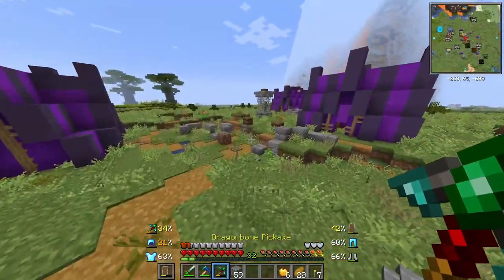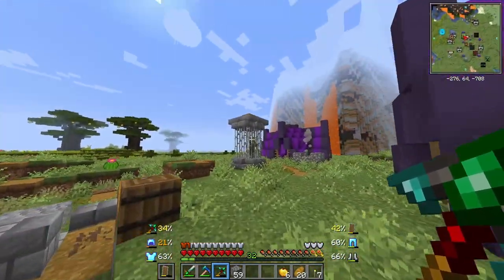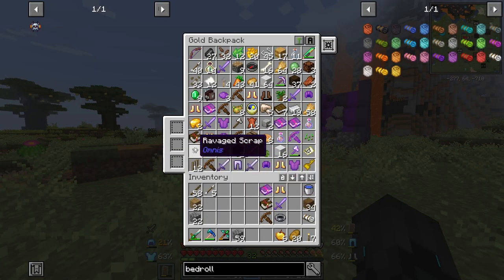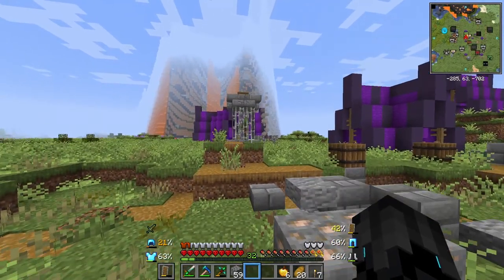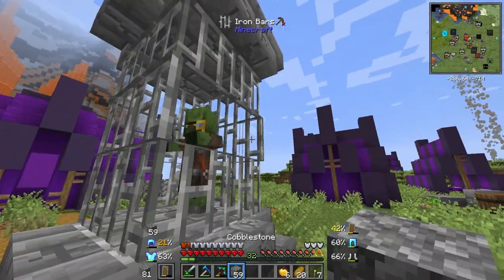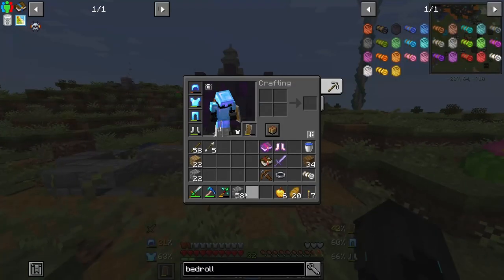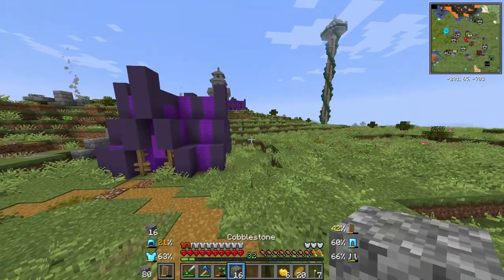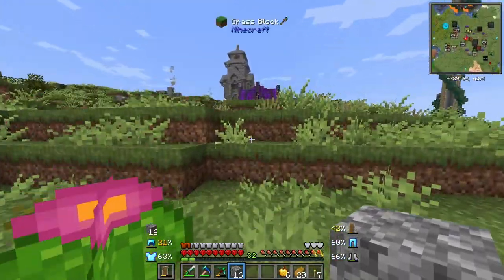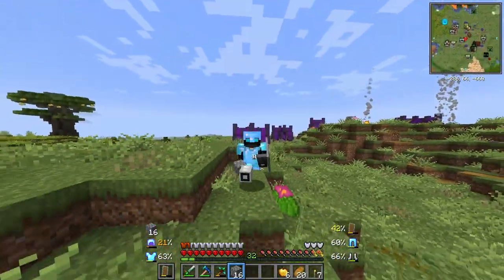Now we have two mysteries remaining. One is this guy right here — I do not have a weakness splash potion unfortunately, so I'll have to come back for you. I wonder if you have a name or if you will despawn. I don't think you will despawn, so hang tight. I will return someday with potions for you. But the other mystery is what were the pillagers hiding underground in their fortified tower?